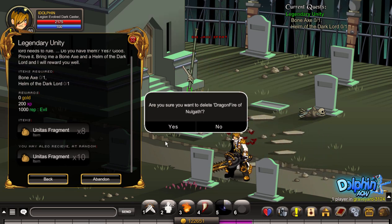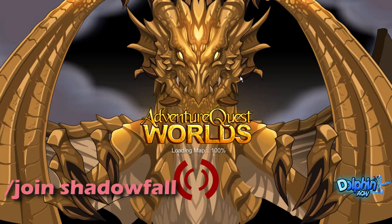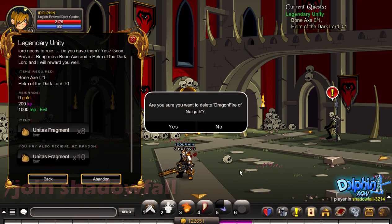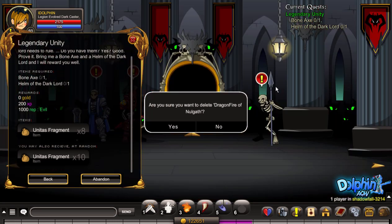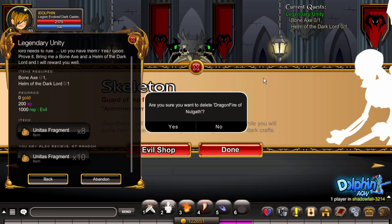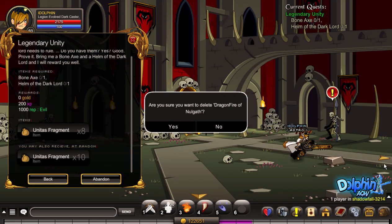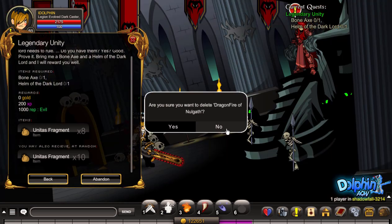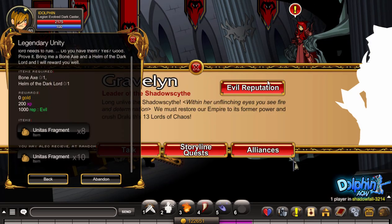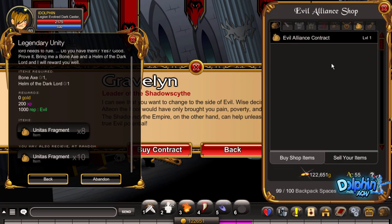When you're done with the Bone Axe, just type in /join ShadowFall. It's just getting the Helmet of the Dark Lord. Talk to the Skeleton and click on the Evil Shop. Let's switch to Evil — I'll buy the contract and turn it in.